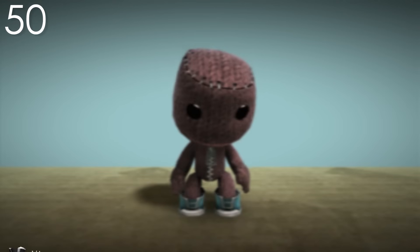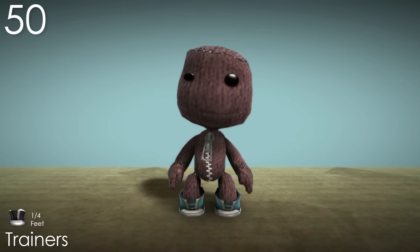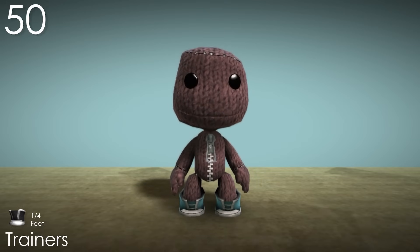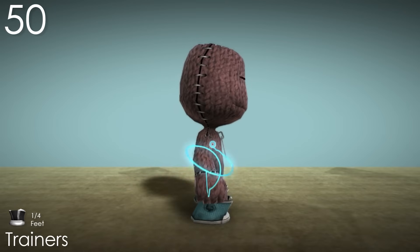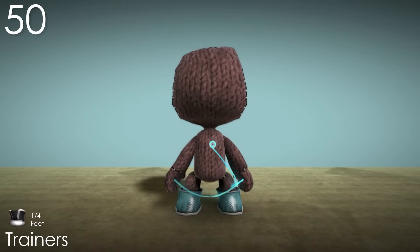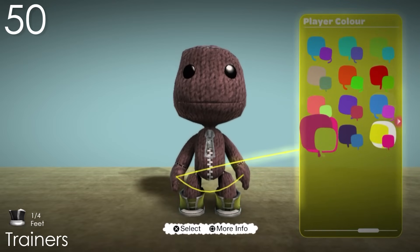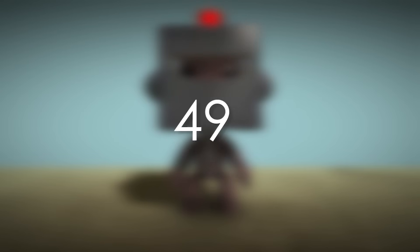And now for the top 50 costumes. Starting with Number 50: Trainers. This is my top pick for the feet category, and hopefully for obvious reasons. These are definitely the most detailed shoes with the coolest looking layout, including laces, distinct soles, and even a toe cap. The different parts of this costume use different materials which is really nice, such as rubber and a more denim looking one. And the poppet colour is used absolutely perfectly for this type of costume, as it only affects the parts made of fabric. These shoes just look super cool on Sackboy.